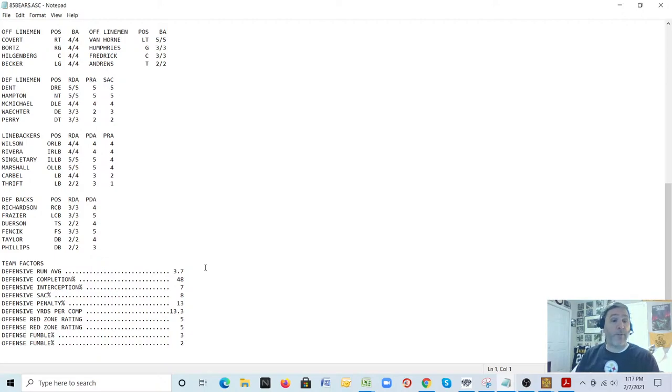Defensive yards per completion: they allowed 13.3 yards per completion against all 16 teams. Red zone rating on offense and defense on a scale of one to five — the Bears were a five on both, top notch. Defensive and offensive fumble percentage: two out of 100 plays the Bears had a fumble; their defense caused a fumble three out of 100. Some of these statistics may have been made up because older games like Micro League Football were made in the 80s when that data wasn't always readily available.